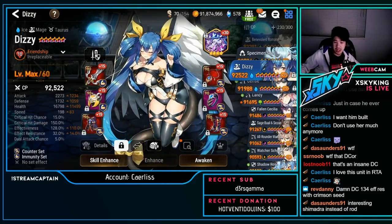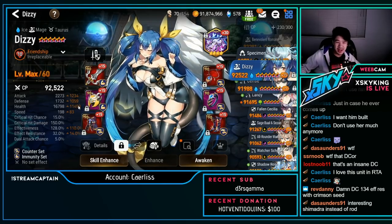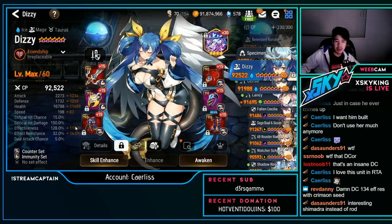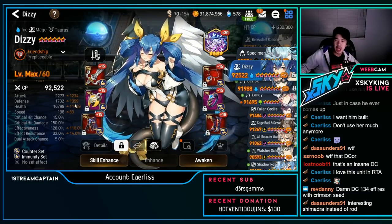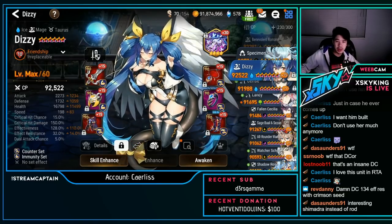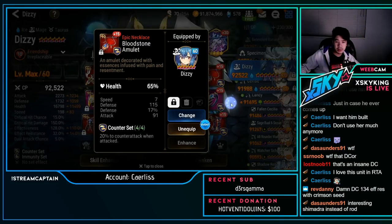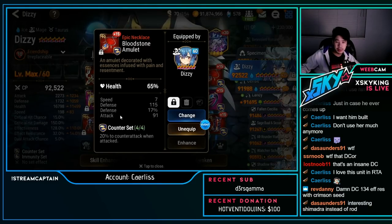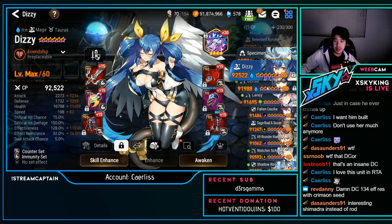Dizzy — counter immunity: 1.7k defense, 16.7k HP, 198 speed, 128 effectiveness. Pretty nice Dizzy — a little lower effectiveness than some I've seen, but much tankier with a bit more speed compared to others. The helmet and chest piece are really nice. The necklace has speed and defense but is missing effectiveness as a substat.